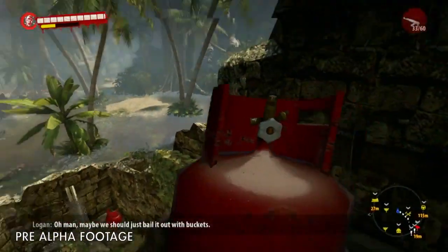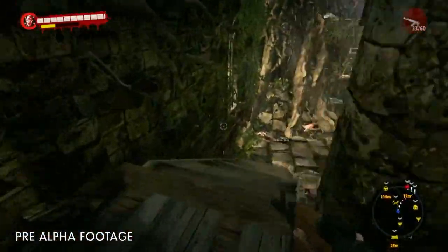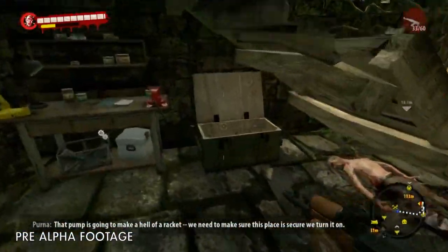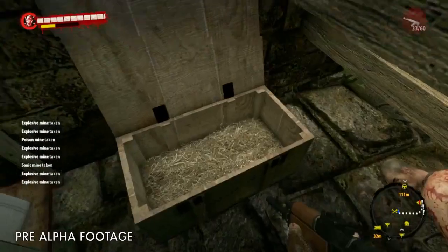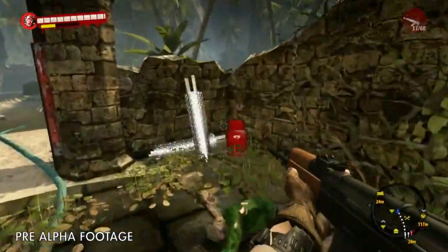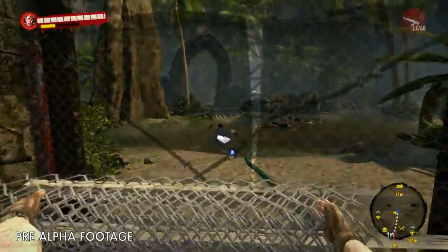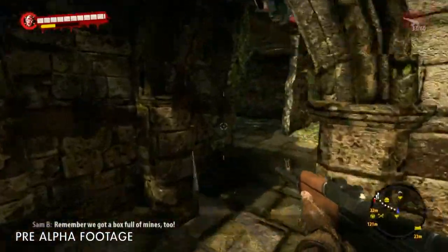These propane tanks always come in handy, so let's throw one down here — I'm sure we'll be able to use it for something later on. Our workbench and crafting system are back as well. Hopefully these fences can buy us a little time. Sealing off these arches will help out a lot, since they're wide enough for a few zombies to fit through. Remember, we've got that box full of mines too.